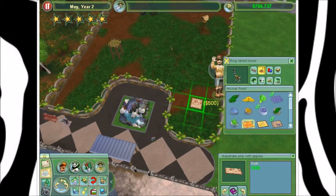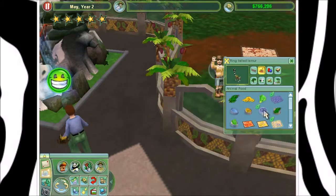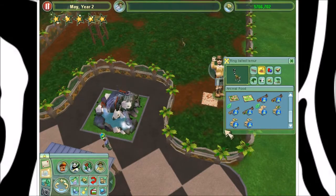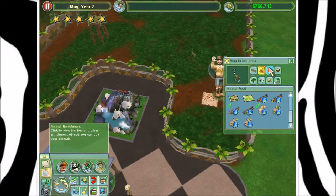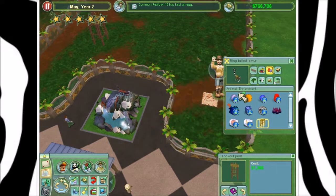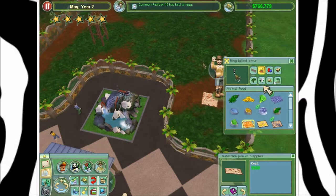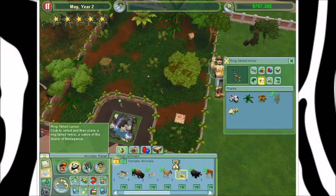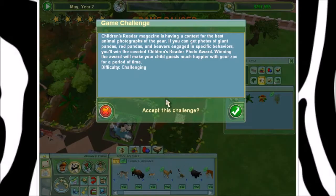Let's give him the substrate pile with apples. I love these piles. They have substrate piles, the logs — more enriching kind of food displays rather than just food laying on the ground. I really like using those for my freeform zoos where I just go all out and make the best zoo possible. Here we go, exhibit.